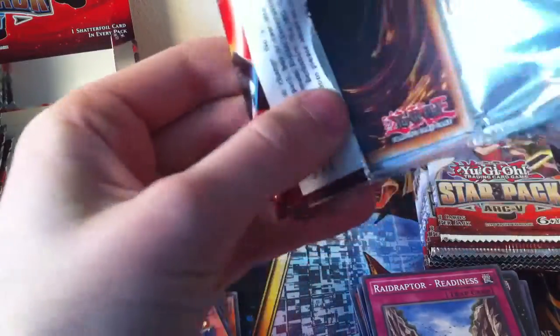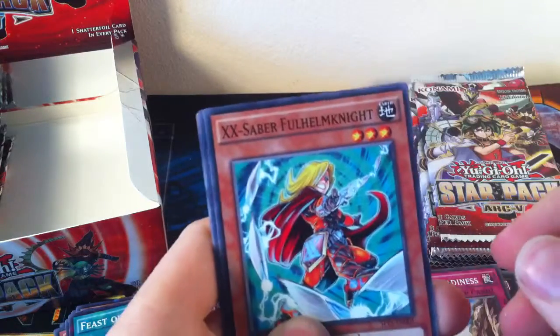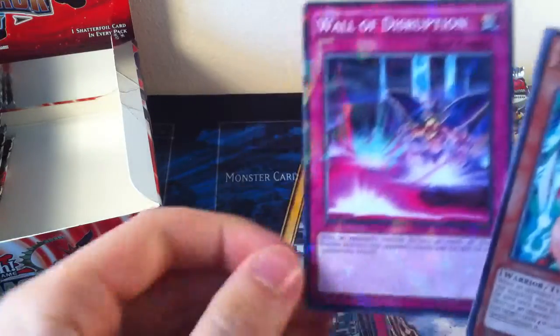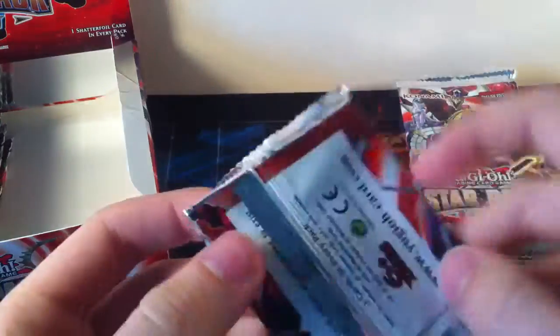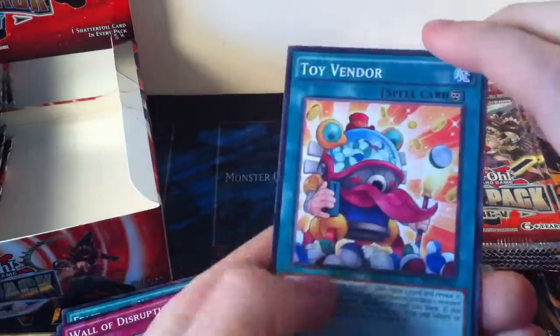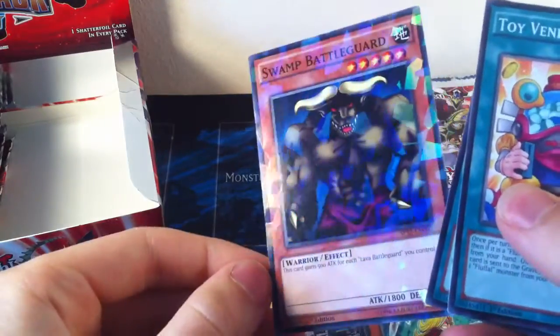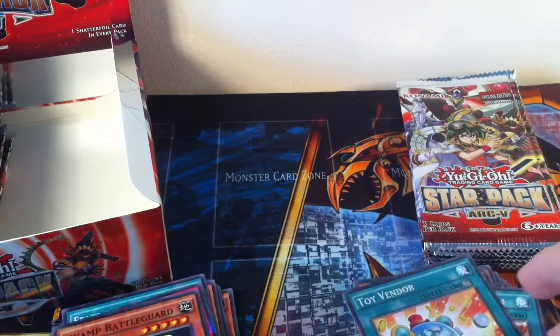This is going to take a lot longer than I thought, because I forgot this has quite a lot of packs compared to a normal box. XX Saber Full Helm Knight, another Big Benkei, and Wall of Disruption. I was worrying that I wouldn't have much up for trade when I go to locals tomorrow, but I probably will — all the Shatterfoils in here that I probably won't need. Toy Vendor, Gem Knight Fusion, and Swamp Battle Guard in Shatterfoil — pretty cool. It's one of the older cards, from like the original series.